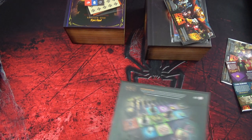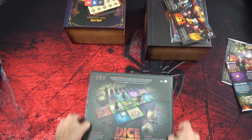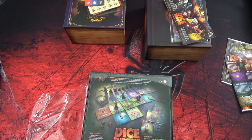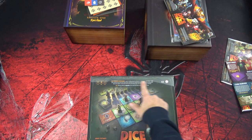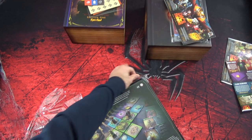Donc le mode aventure. Ici on voit qu'on a des tuiles, parce que c'est des tuiles d'exploration. Il y a des cartes de loot - des cartes qu'on va pouvoir récupérer pour nos personnages. C'est 1 à 4 joueurs. Donc on choisit un personnage, n'importe lequel, et on va partir à l'exploration.